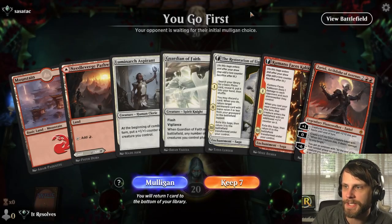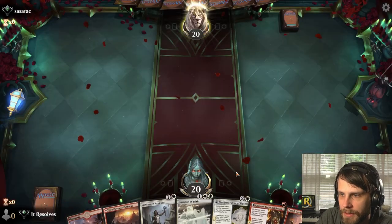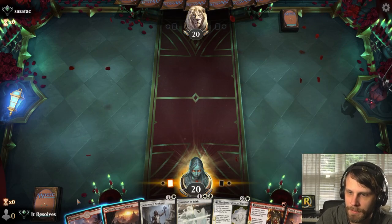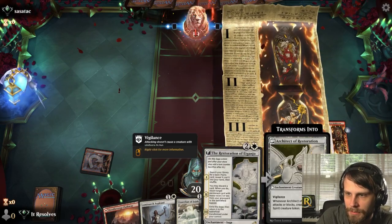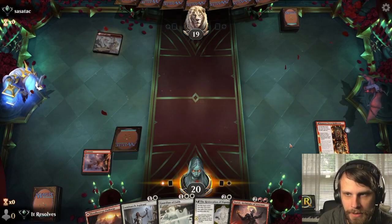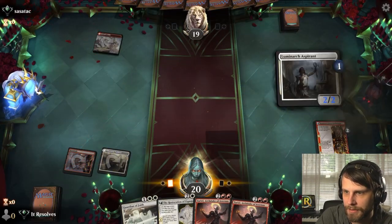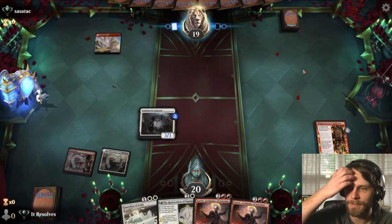Alright, here we are for our last game. We get a land and we are golden — let's keep this one. This is a nice little turn-one play: it'll ping them for one, then we get a Luminarch Aspirant with an extra counter on it, which is certainly useful. We're guaranteed the fourth land as well, so we've got some plays here. I think this is a strong opener. A third land would do wonders, but at least we'll get some creatures out this turn.